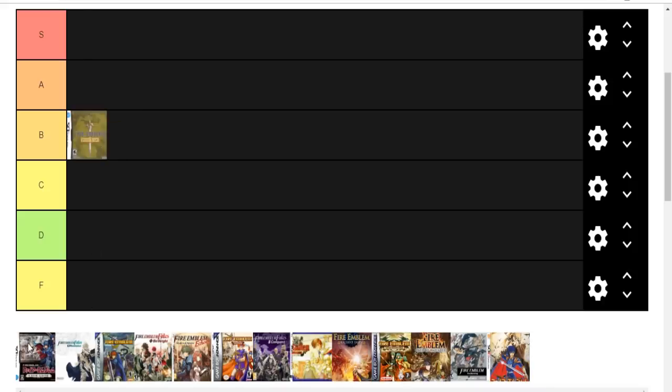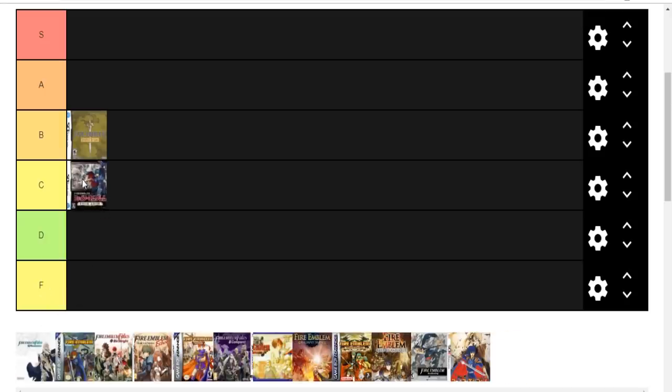Next up: Fire Emblem — New Mystery of the Emblem. An improvement in every way over the previous entry, Fire Emblem: Shadow Dragon. However, one problem: those boneheads over at Nintendo of America left all the text in Japanese. I can't follow the story at all. Best I can tell, it's a little something like this: once again you take control of Marth, Prince of Altea. He must walk his way to each successive throne and seize so that a small child may defeat a dragon god. Despite all the improvements over the previous entry, the fact that I can't understand anything knocks this one down a rank in my book.